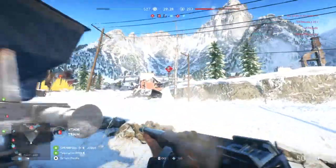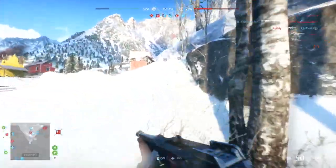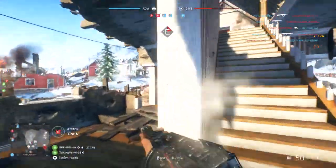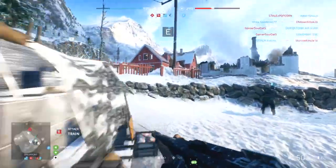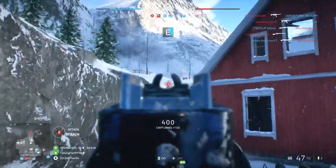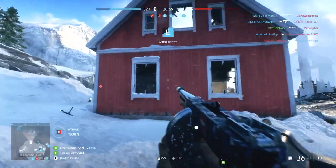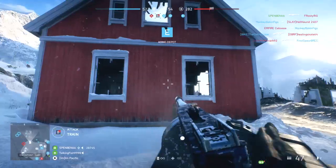On this map, cover is very strange — it's not spread out evenly by height, it comes in big clusters. There's a lot of cover between C and E, and a lot of cover at F and between D and B. Between E and F there's not much, and between C and D there's not much either. So you have to watch your positioning and stay close to available cover to keep yourself safe from snipers.